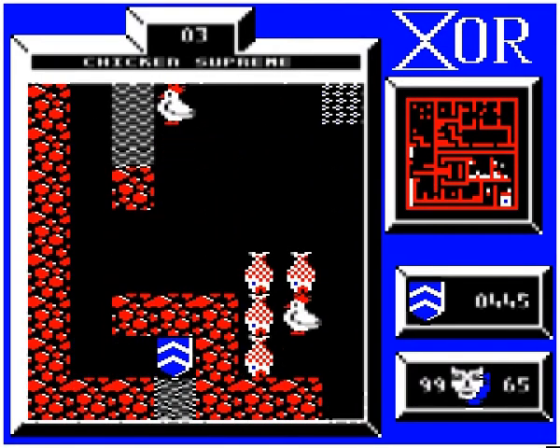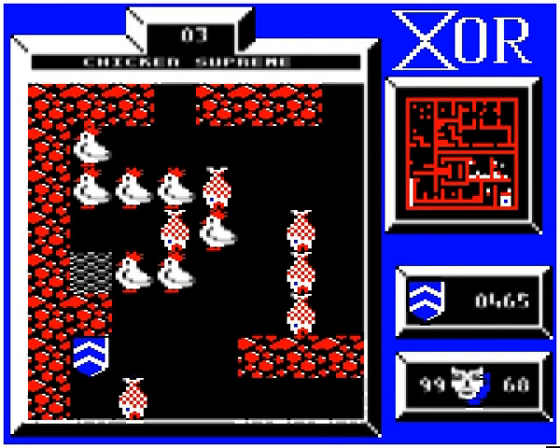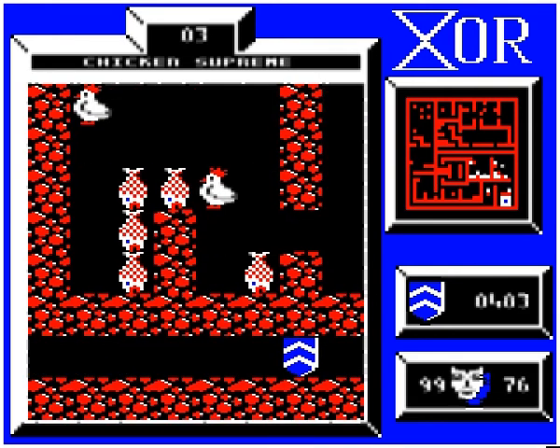Now, we come down here and get these masks. If we get that force field, the only way to move it off will mean it can hit us. So the way to get out of here is to ignore the force field completely and go like that. Then we come down and head into the last part of the level.